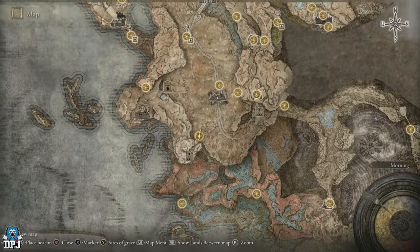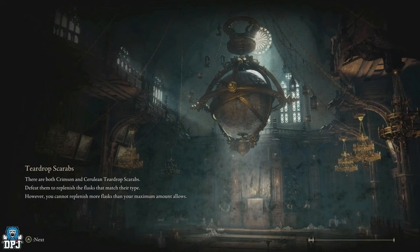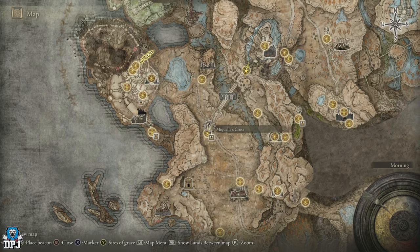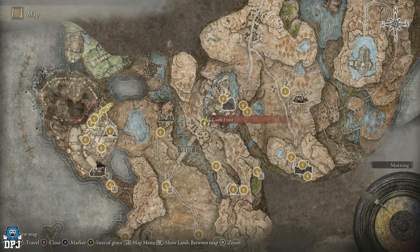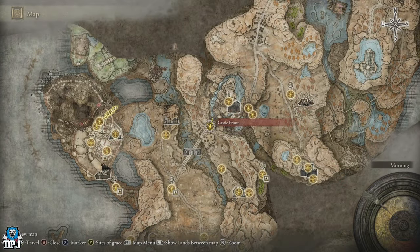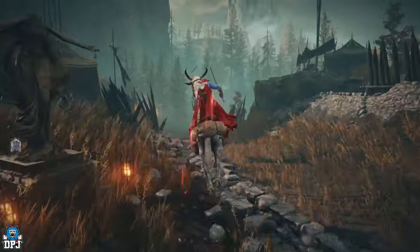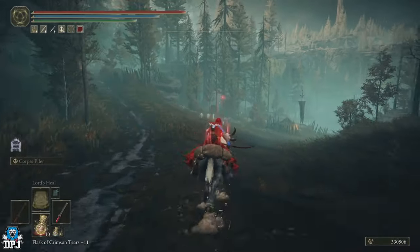To get here it's quite a trek, but you want to come to the Castle Front grace point - I'm sure by now everybody has unlocked it. You can see the Three Path Cross grace point. Come across this bridge right here and make your way around to this point. From the Castle Front grace point, this is where you need to go - pull out your trusty steed.